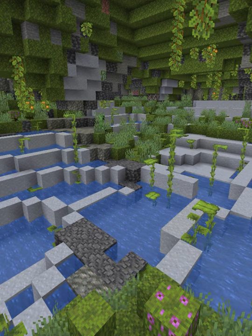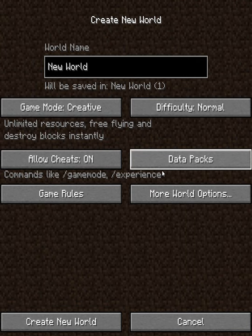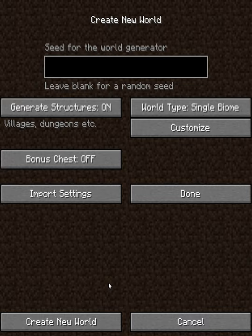This update is absolutely huge and it adds in the lush caves. But how do you get them? Currently they don't spawn in naturally and you need to select the biome on your generator settings when creating a new world. Make your world type single biome and then select lush caves.